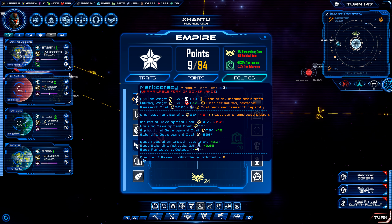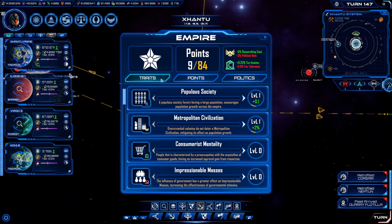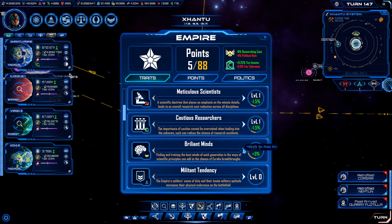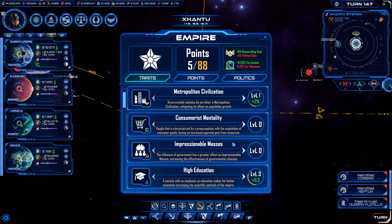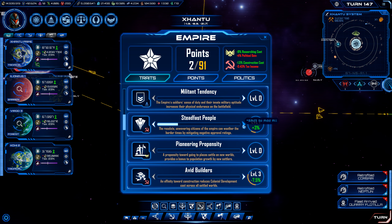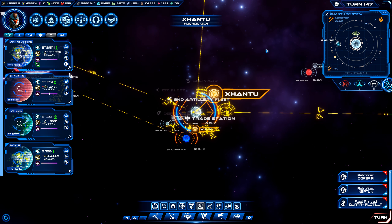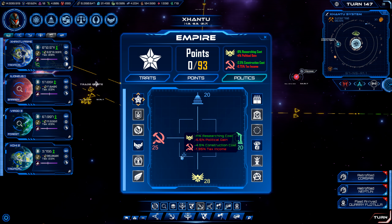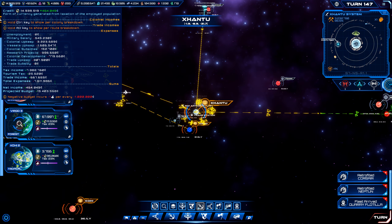We're also going to try to get to meritocracy to kind of boost some of our abilities, which means we're going to be looking for Brilliant Minds again. Steadfast People seems like a good one as well. I think that is going to start shifting us further along to get there. Once we do, we'll switch over — that should help us, and we are going to have to be careful that by doing that we don't mess up our income.